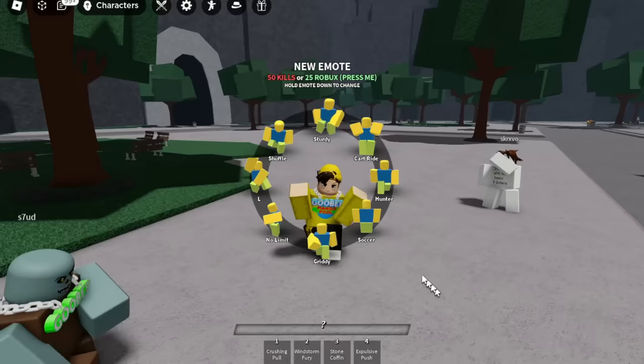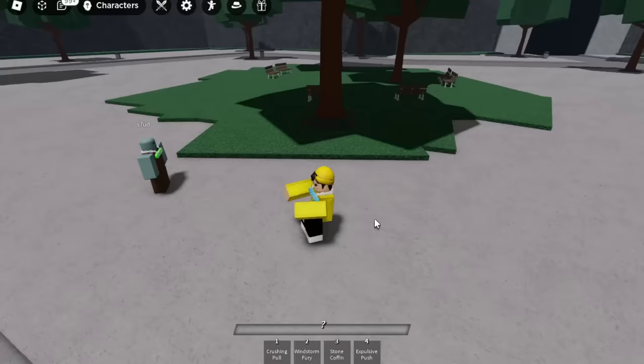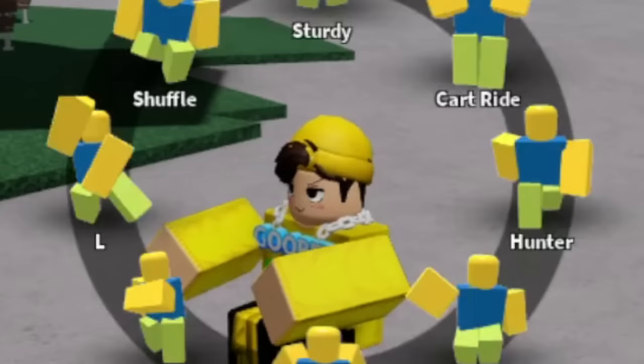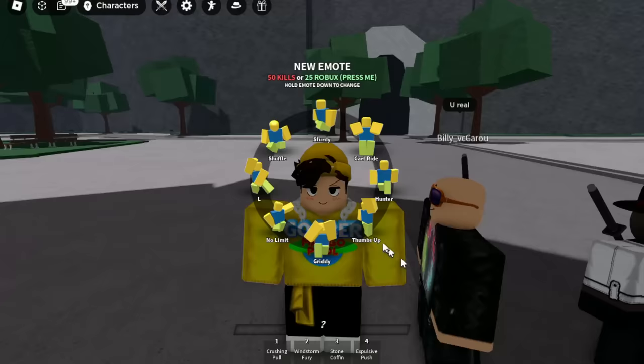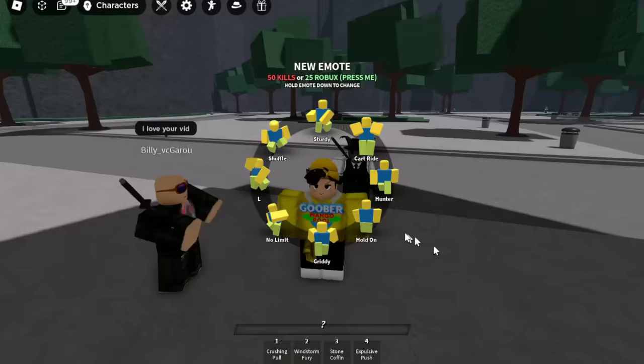I got the soccer emote — I'm Ronaldo! Then there's a party blower emote — it looks like you're vaping with that. I got a car emote but nothing's showing, it just says 'car' — I think I'm supposed to be driving. Then I got the fedora emote, I'm walking with a fedora, and the thumbs up one. Let me try it — it's another one of the weird hand emotes.